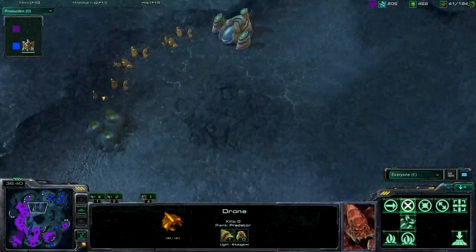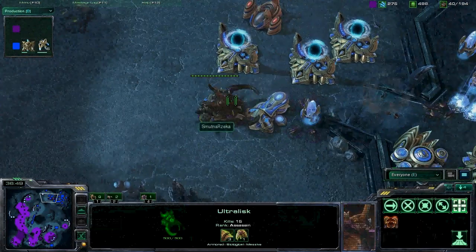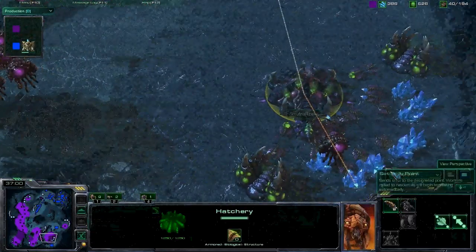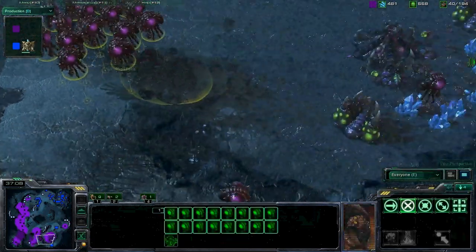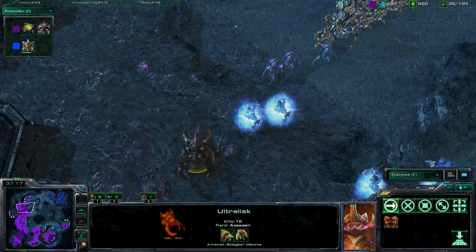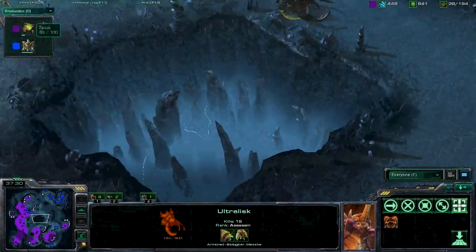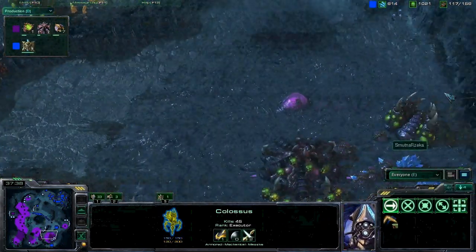Oh, why is he pulling back? He's pulling back. I guess he could take out all the tech structures. Now he's going to come back and give it a little more. Then that will pretty much be the game. He hasn't killed this Hatchery, so we could see Smutna get a lot of Drones and attack. Smutna just trying to do as much as he can with this last Ultralisk — taking this Protoss army on quite a journey. Maybe this Hero Colossus is going to come in here and do some damage.